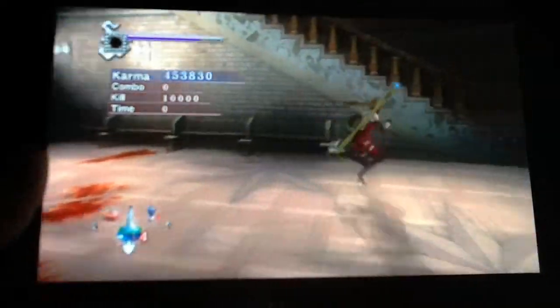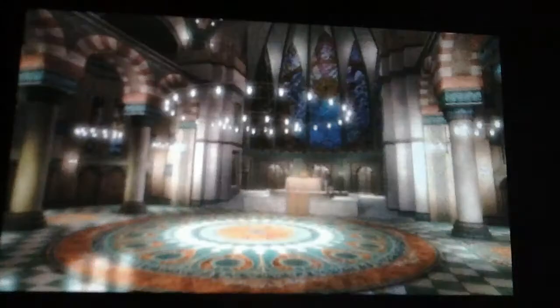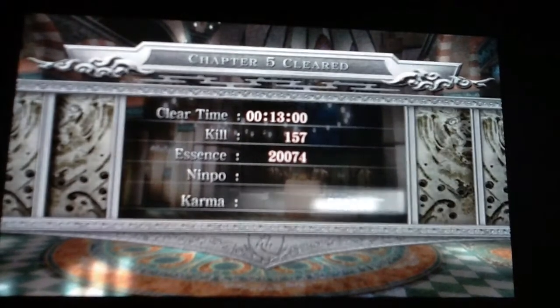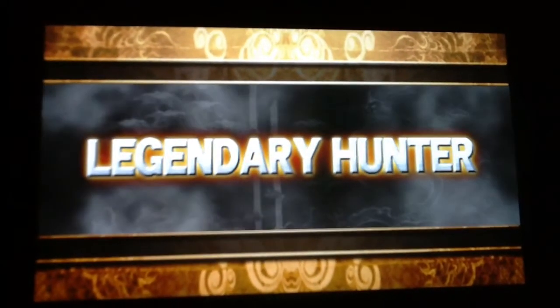There we see the portraits of Ishtaros and Nike. Head up there, hit up the portraits, and that ends the chapter. From the fiend challenge and being able to chain ults the entire chapter long, it should be easy to break at least 400k karma. 450k karma shouldn't be too difficult either. I wouldn't be surprised if some people have broken 500k karma by really perfecting this chapter. You can see a clear time of 13 minutes, enough kills to get the full kill score, and the full essence score. Just finishing the fiend challenge will get you the legendary hunter title, but anything on top of that is just grand. Thanks for watching everyone, I appreciate it.